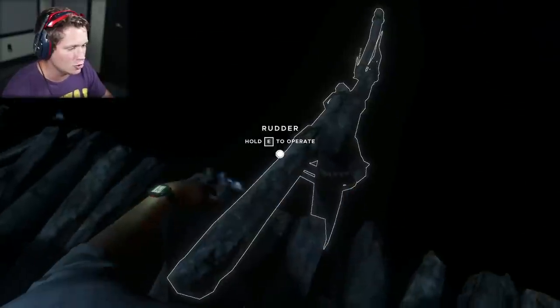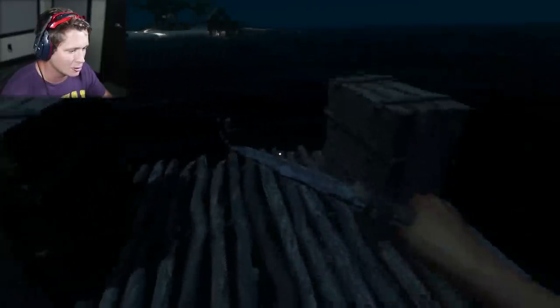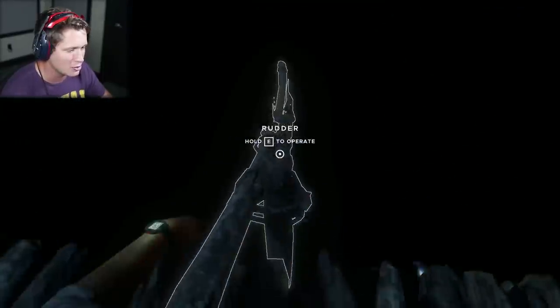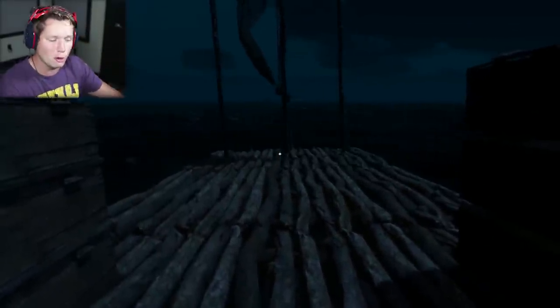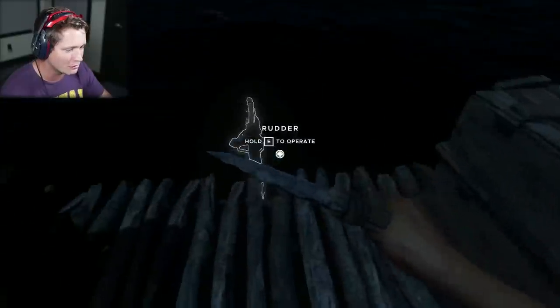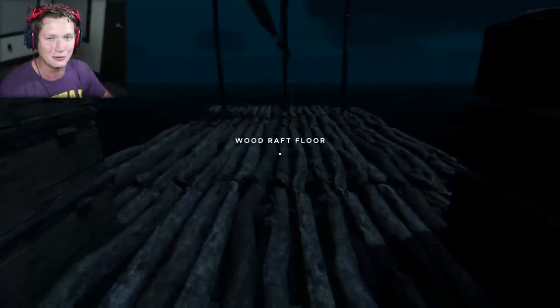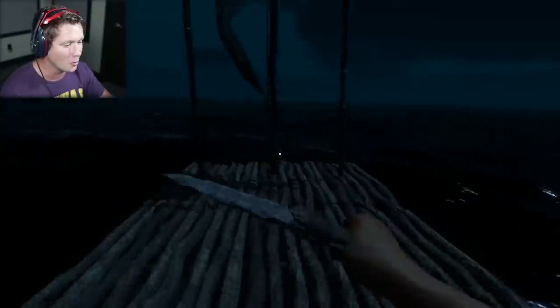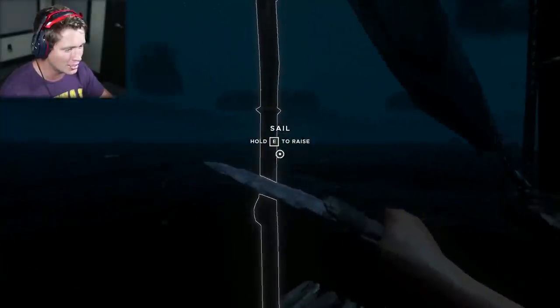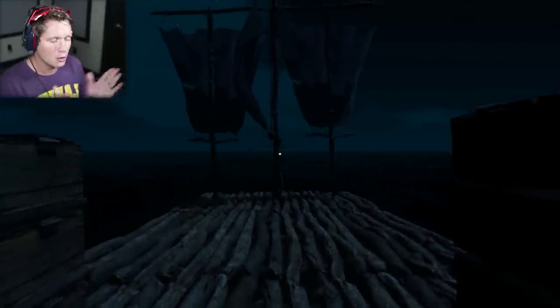It is so nice to be able to just walk around and not get stuck in the floor. Imagine when we have two more rows of these things. Then we start building out wings — put two more there and two more there. All of a sudden we've got a ridiculous amount of crates, like 24 crates on one ship. I don't know if she'll float, but we're at least going to give it a try. We're heading over here to set up a logging camp.